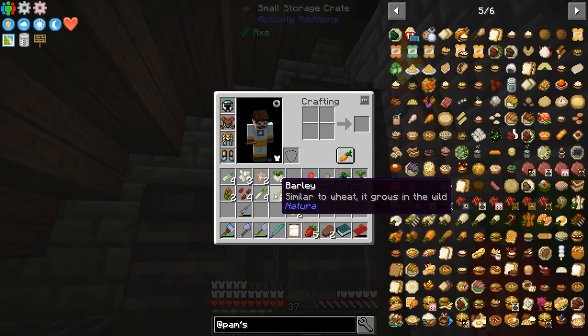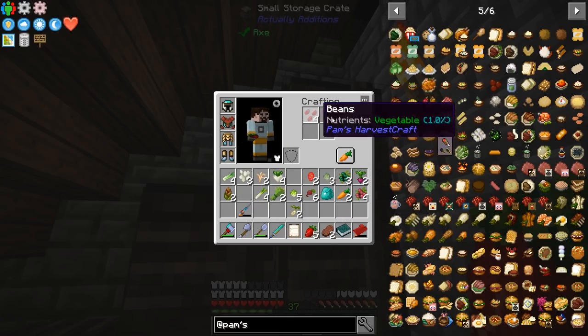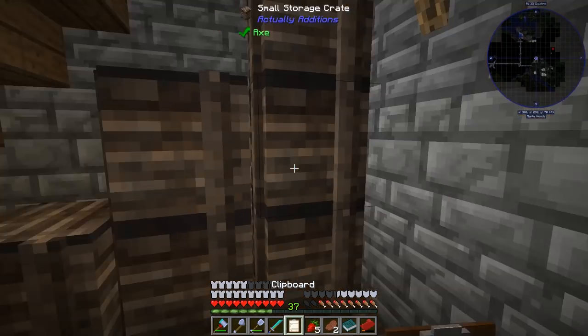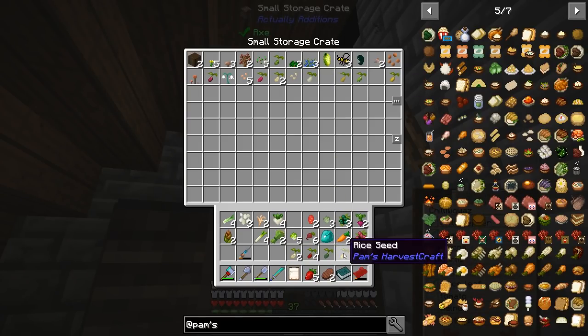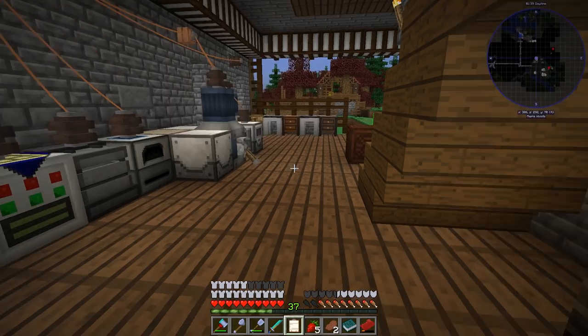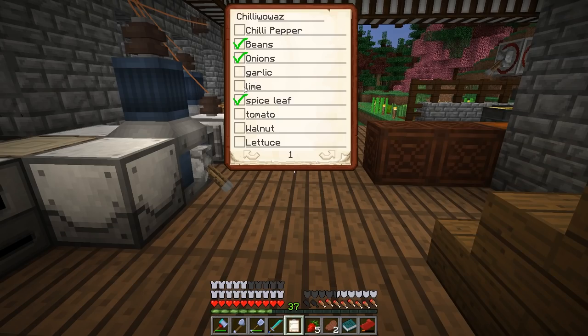Brussels sprouts. Beans - finally, some beans. We've got bean seeds now, so we can check off spice leaf and beans. Soy, cantaloupe, rice - rice we can check off. So the ones we're still looking for are garlic, lime, tomato, walnuts and lettuce.